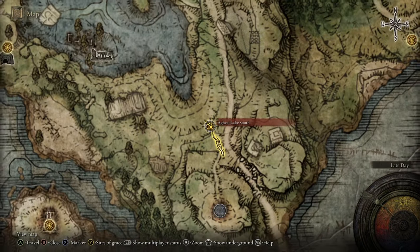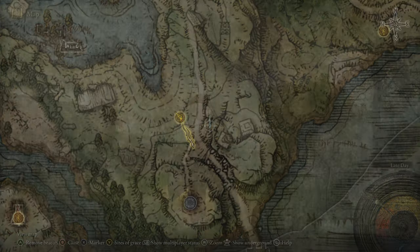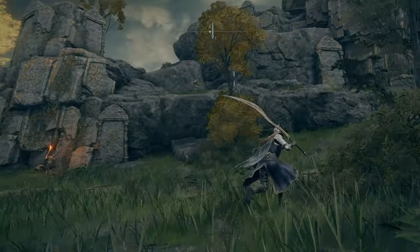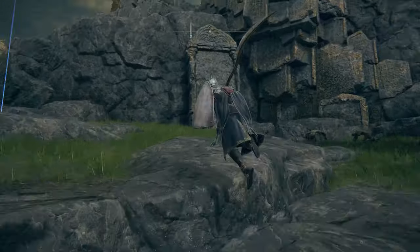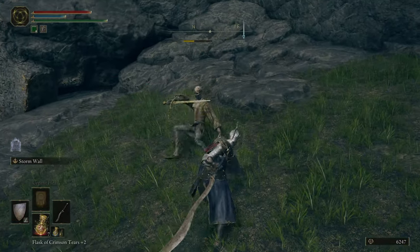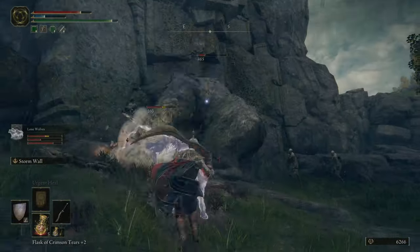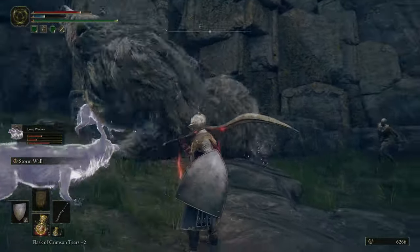So first things first, you're going to need larval tears. Let me show you where you can find the four earliest ones in the game, starting in Limgrave. Go to the Agheel Lake South Site of Grace and head directly east. You'll find a singular enemy sitting on a small cliff's ledge. Defeat them and they will die, then spawn into a giant bear which you'll need to kill. It is pretty tough and can hit you for really hard damage, but if you summon a couple of wolves and make sure you block, it isn't too bad. After you defeat this giant bear, you will be granted a larval tear.